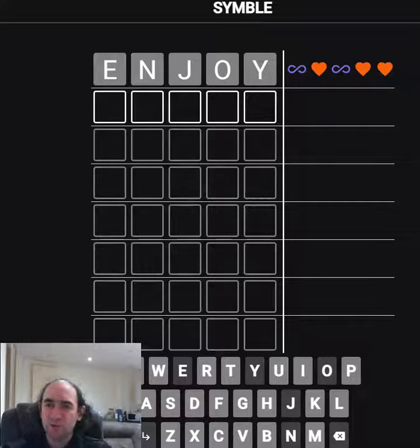That is interesting. We've got two different symbols but we don't know what means what in this game. It's possibly telling us that the E and the J are correct in positions one and three. Probably the J is not correct, so it might be telling us that we've got the right letter in first but not in the right position. So either N, J, O, or Y should be first, and either E, N, O, or Y should be third. But of course it might be the orange hearts that are telling us that, and we've actually got three letters correct. I just don't know yet.